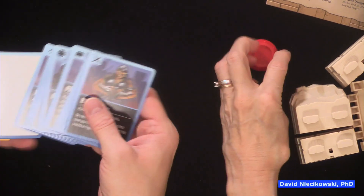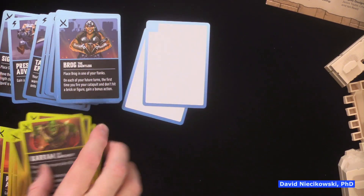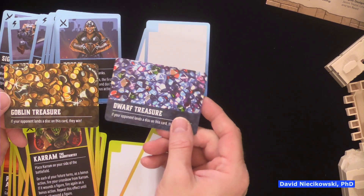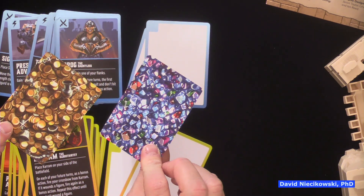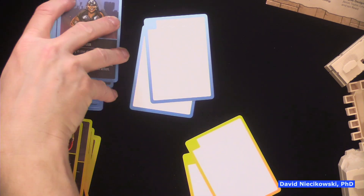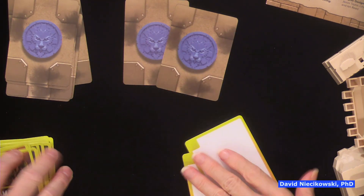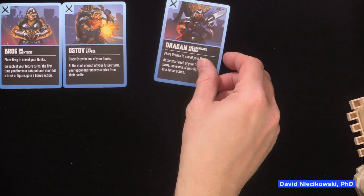Let's look at the cards. You have a blue deck and some blank cards. And you have a Dwarf Treasure card: if your opponent lands a disc on this card, they win. So you've got to hide your treasure behind the wall — that's pretty cool. I don't think that's in the original. You can also make up your own cards — that's kind of fun for kids and adults alike. I will show all the cards, even duplicates, so you can see the counter mix.